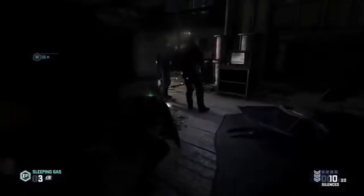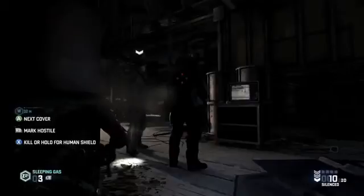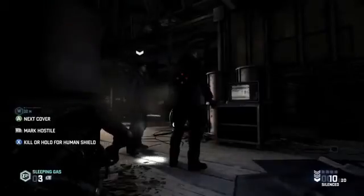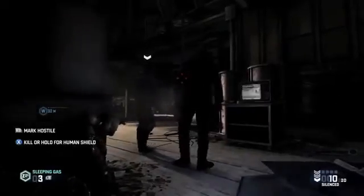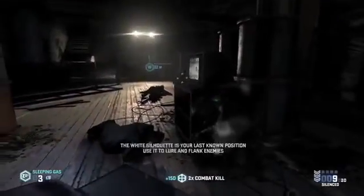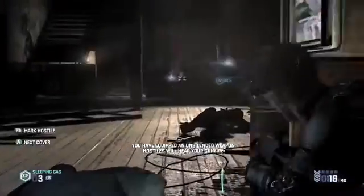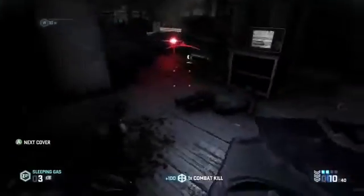We're gonna be more aggressive with these guys here and see what happens. With the Assault player, moving in stealthily into close-quarters is just an opportunity to grab an enemy as a human shield and use them to soak up some bullets while entering combat. Last known position can be used to mislead our enemies. Because we were detected, the enemies are now on alert, and the tech enemy has launched his drone attacks.